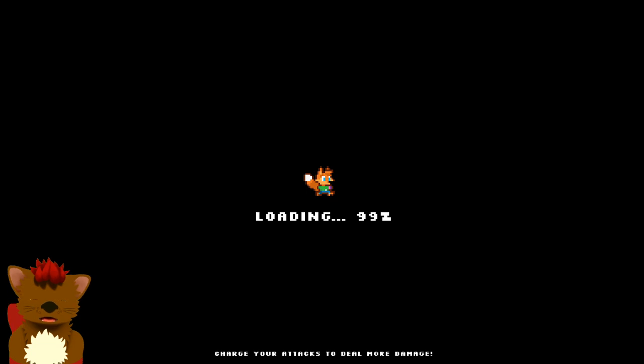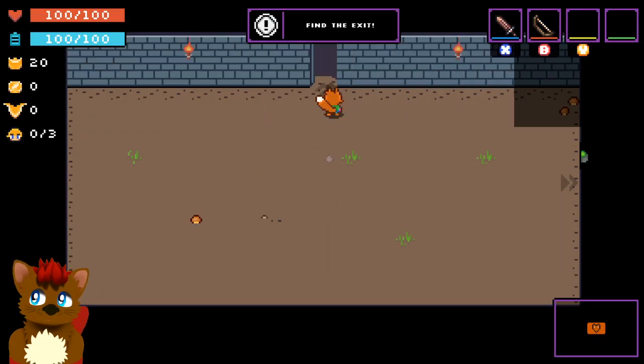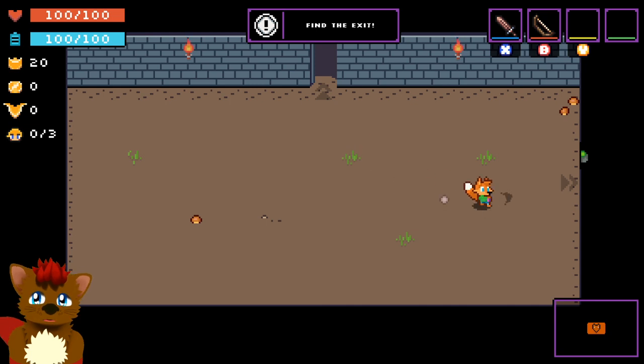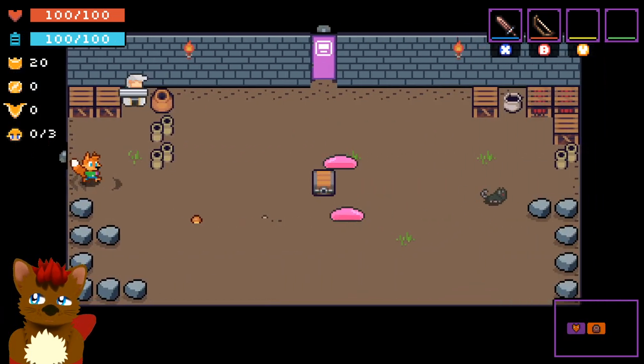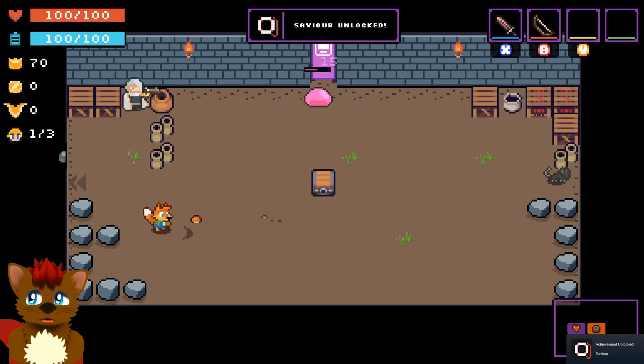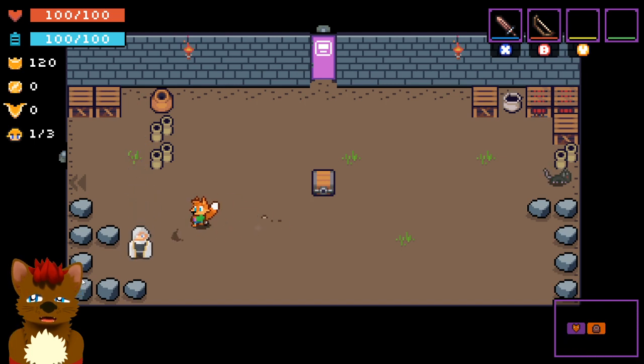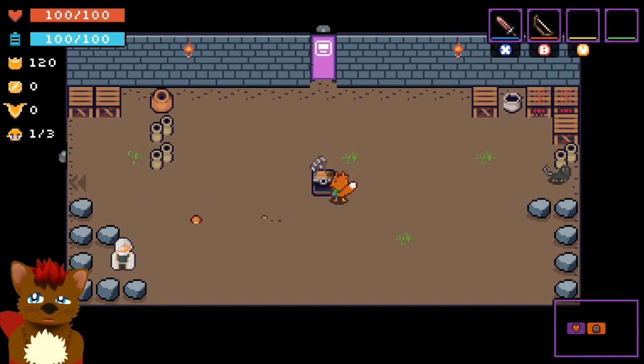Basically you start with two attacks — you have a sword and you have a bow. Unlike most Zelda games, you just start with that to begin with, which is pretty cool. So you can go in here and... wait, what? Did I just get someone to help me? Okay, that's cool. I'm cool with not doing anything on my own.